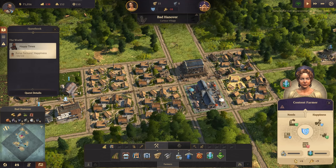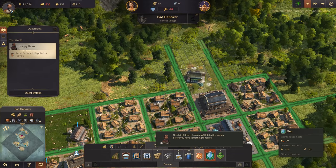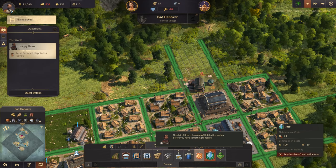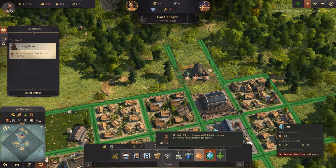They're at minus 10 happiness at the moment - we really need to raise their happiness. We can now get the pub! Please let it fit there. Will it fit longways? It will just about - we're not going to fit perfectly in there. Maybe if I got rid of those roads there, or I could plop it all the way across - there we go.